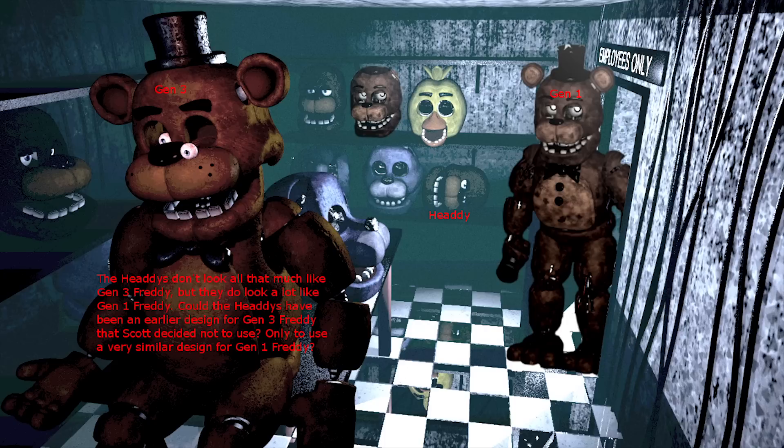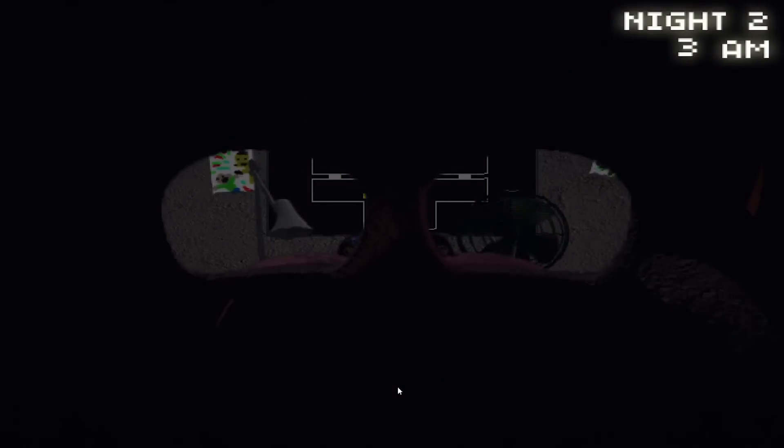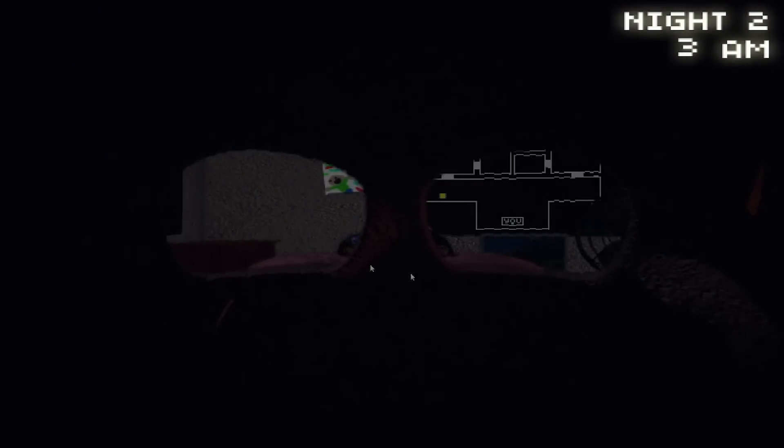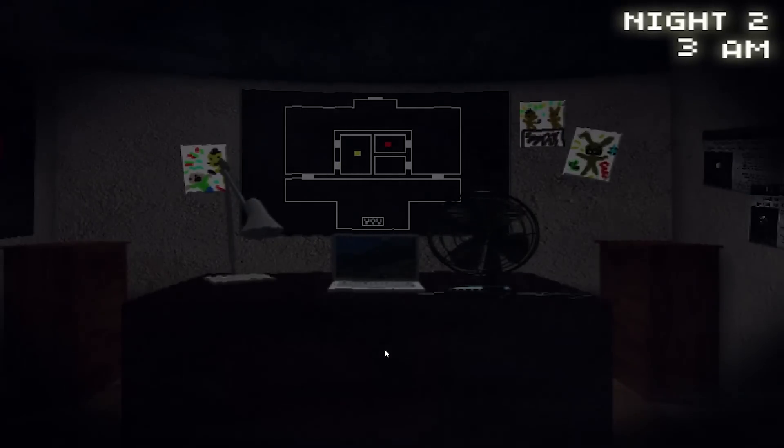Gen 1 Freddy's head is present in Five Nights at Freddy's 1 — or at least it's closer to Gen 1 than Gen 3. The heads don't look all that much like Gen 3 Freddy, but they do look a lot like Gen 1 Freddy. Could the heads have been an earlier design for Gen 3 Freddy that Scott decided not to use, only to then use a very similar design for Gen 1? Five Nights at Freddy's 3 took place 30 years after FNAF 1, and in that time the pizzeria could have continued to run, only for the animatronics to decay, forcing Fazbear Entertainment to use Gen 1 Bonnie parts to keep Gen 3 Bonnie alive.